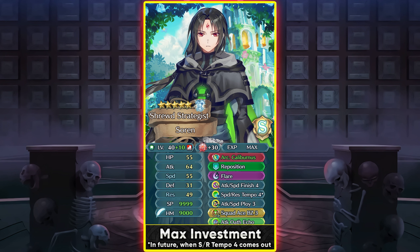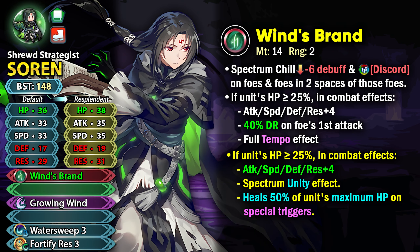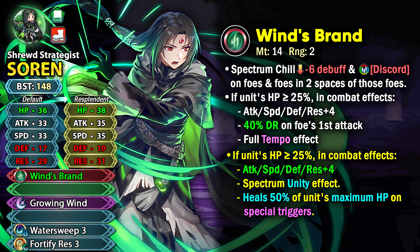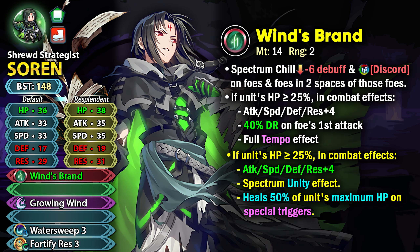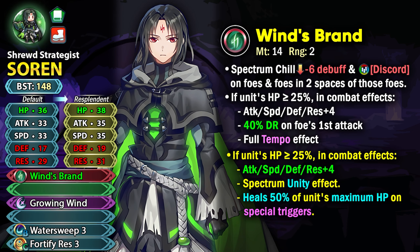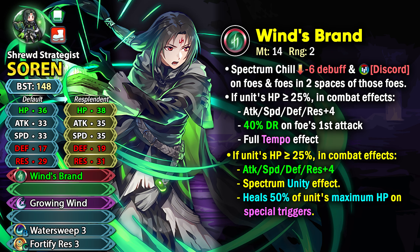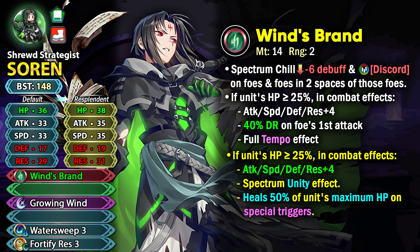Until a newer arcane green tome arrives, Arcane Caliburtus is pretty much the best weapon you can run on him. If I had to give him a more modern weapon without the 2018 refine effects, I would give him a spectrum chill skill built into the weapon so he can debuff the highest stats of the enemy for minus 6 and also inflict the discord status. Discord status gives even more debuffs and can spread to foes within 2 spaces.